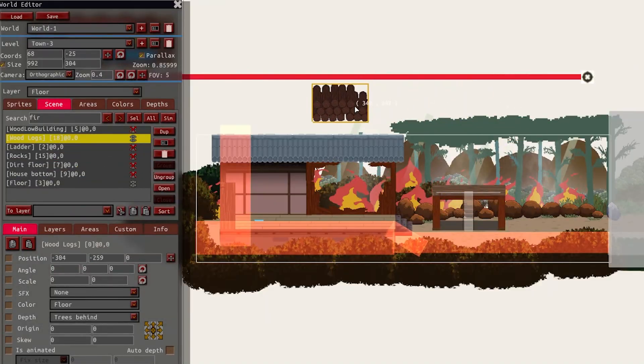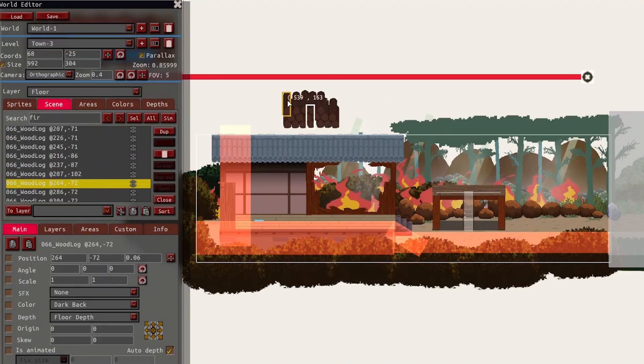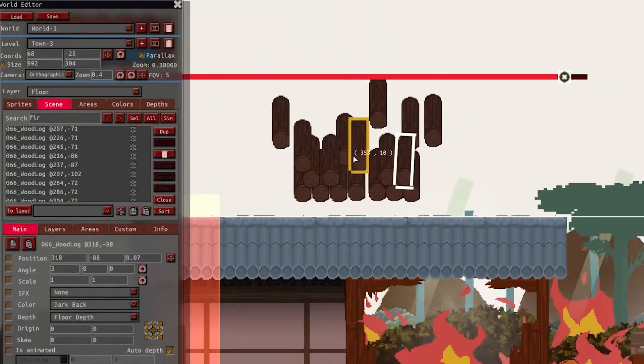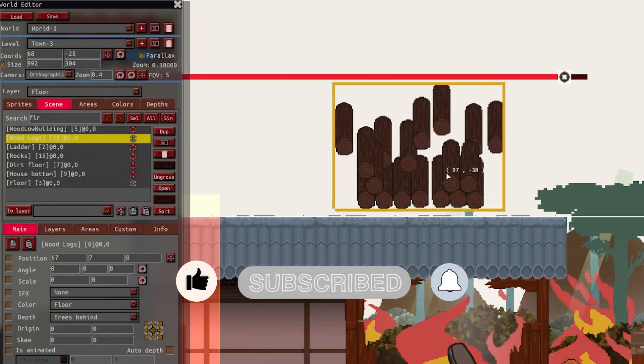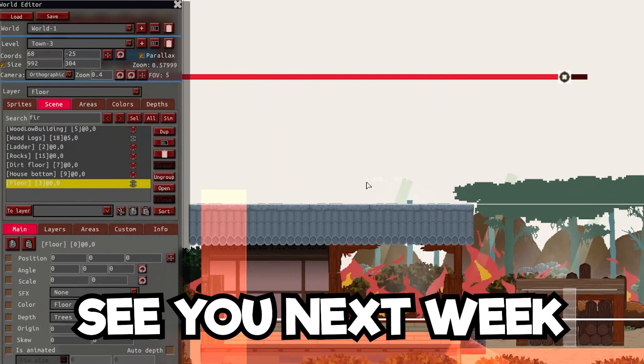And that's it for this week — a quick update. Next week we'll continue adding more levels, enemies and animations, and finish the tutorial so I do not forget how to play these games. Let me know what you think in the comments below. If you want to support my work, please click like and subscribe, and click on the notification bell so you do not miss my next update. Thank you so much for watching my journey — see you next week.